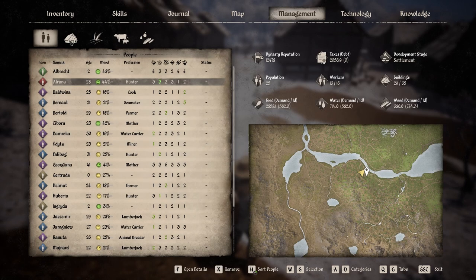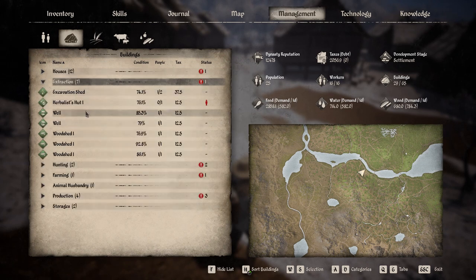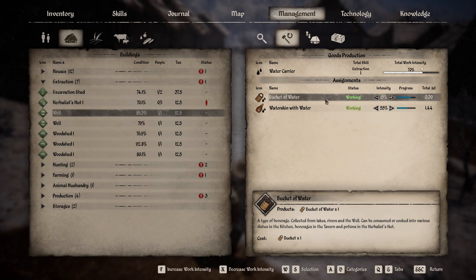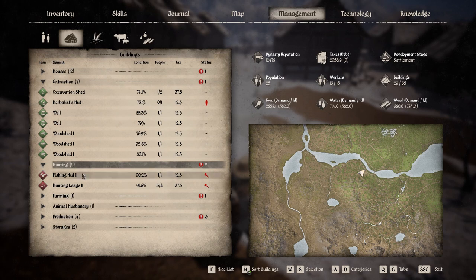It's easy enough to assign a task - you click on the person, go down to workplace, click on the space, and you can slot them into a building. But the next level is assigning tasks at buildings, and you have to do that if you want them to be able to do anything. If we click on the well here, we have the worker - he's a water carrier named Jarro.